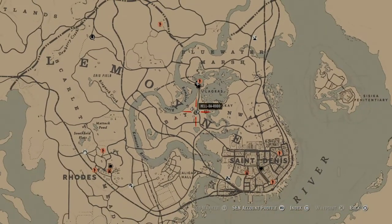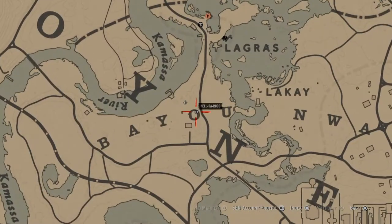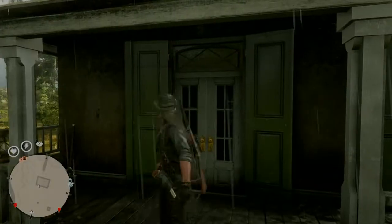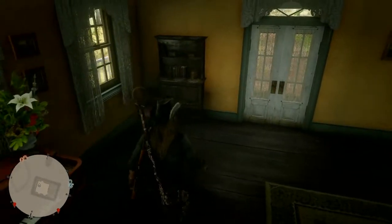First thing you want to do when you spawn in Red Dead Online is make your way over here to this house in the bayou. You see we're right by the O. Have your hotkey set up to disconnect — you know the routine.